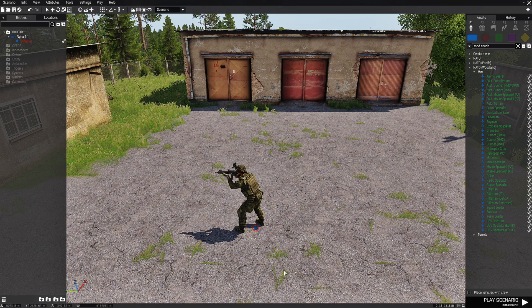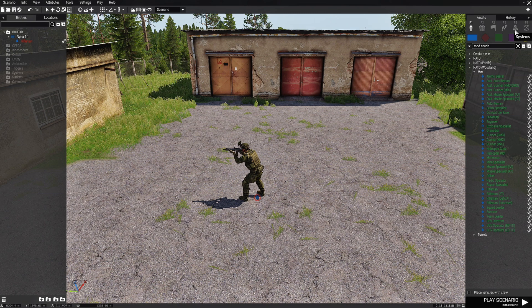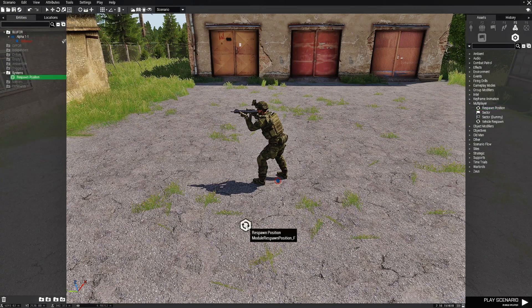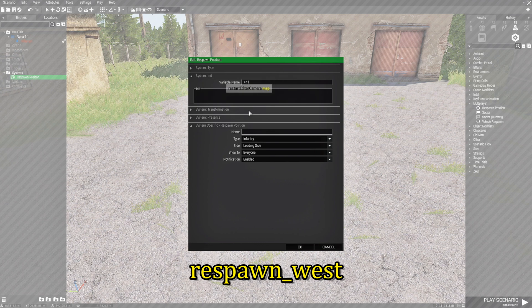Now we need to actually define where we are going to respawn, and there are two ways to do that. You can either place a marker and name the marker, or you can go to F5 Systems, choose Multiplayer, and then choose the respawn position module. We'll place that here, edit it, and in the variable name box put a name — this is going to be respawn underscore west.